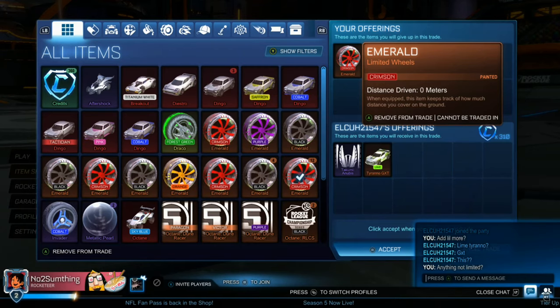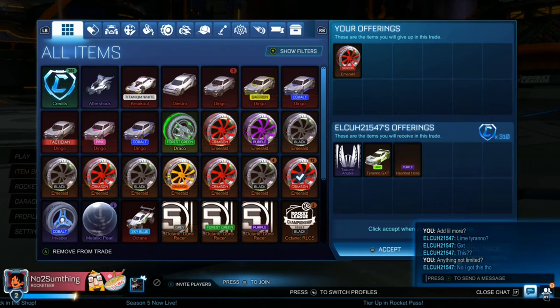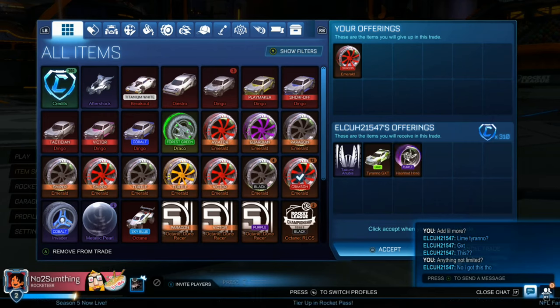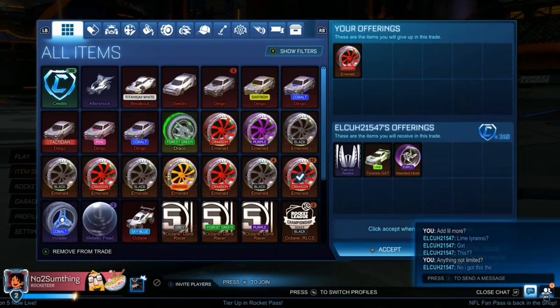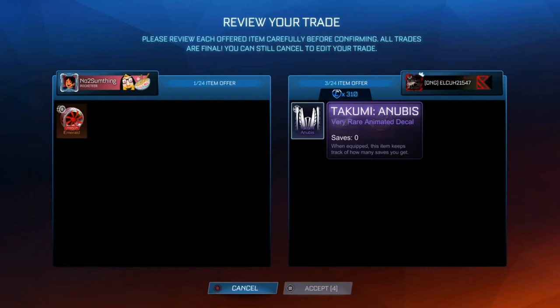What's going on, welcome back to another video, and I hope everyone is having an amazing day. We're going to be starting off the trades by selling a Crimson Emerald that we bought for 310 credits and a few adds, essentially just making a non-crate very rare profit, which is not bad considering we have so many Crimson Emeralds. It's nice to get one out of our inventory, and hopefully we can sell a few more later.